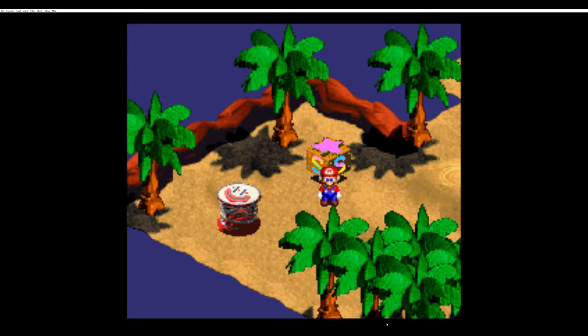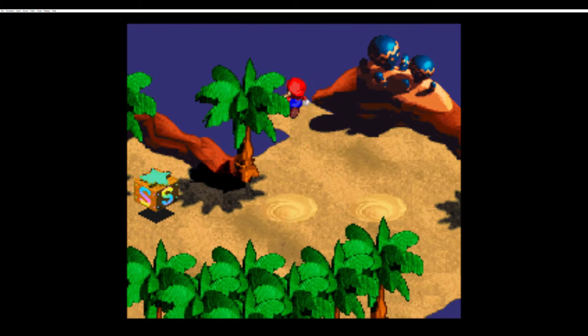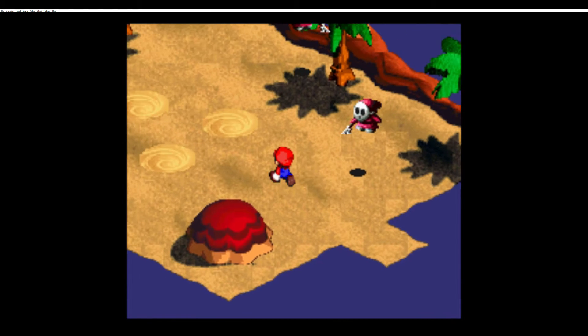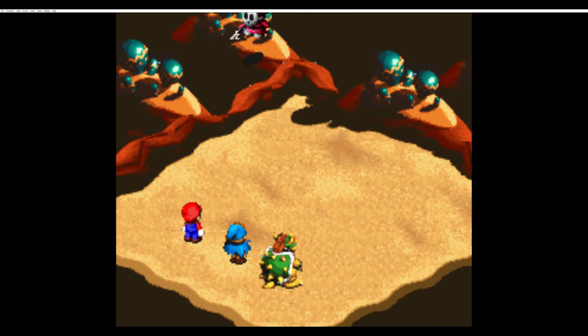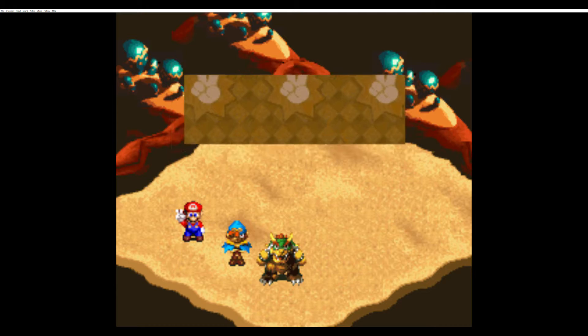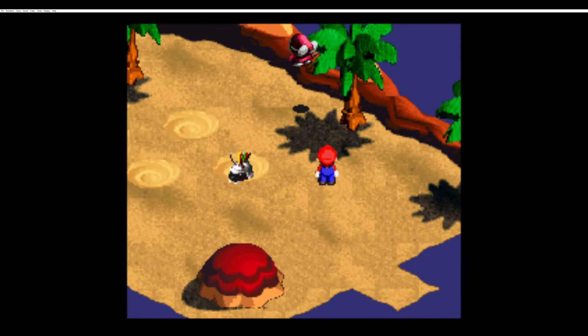Now, what we're going to do in this area here is there are these ants that will pop up, but we're going to deal with these guys in a minute. Go ahead and take care of these guys in the area. What are you — a Shy Away? And one shot, one kill. Works for me. 30 coins, too — that's quite a bit.